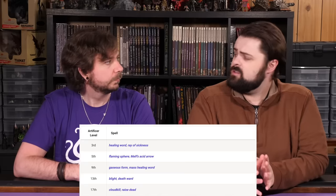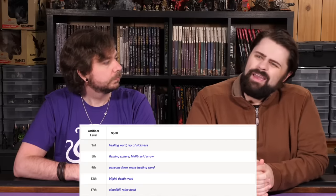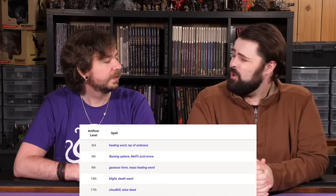Looking at the overall Alchemist spell list, Monty gives it a 4 out of 10 and Kelly agrees with 4 or 5 out of 10. There are some really cool spells, but others they could take or leave. Having an expanded spell list is never a bad thing, and having Healing Word on an Artificer — one of the best spells in the game — is really, really useful.